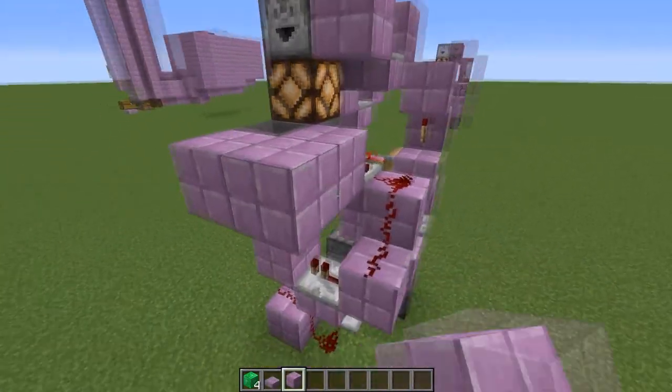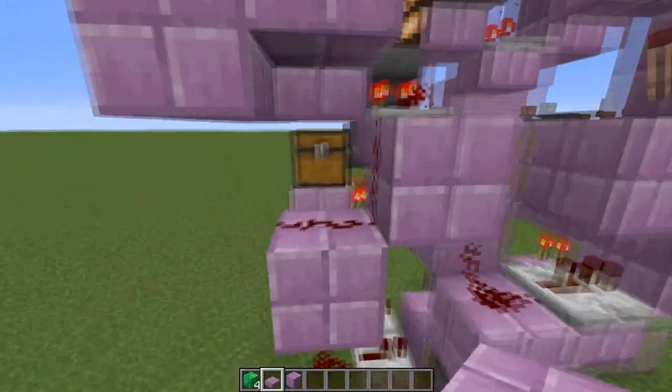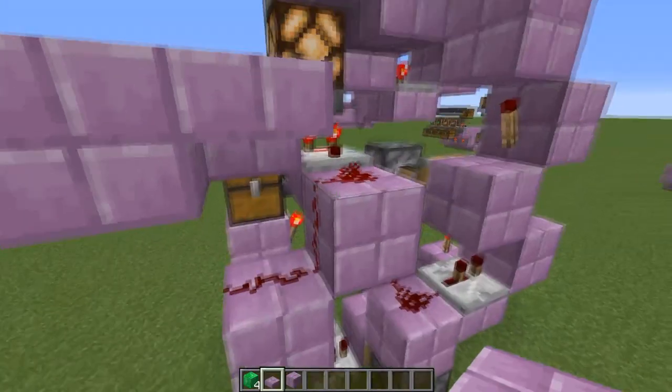Just a note: when you're building the floor of your shop, don't forget to place a slab or stair on this block so that you don't cut the wire.